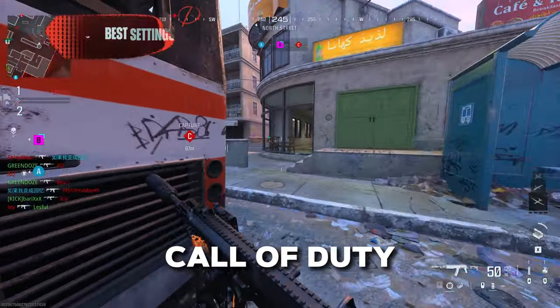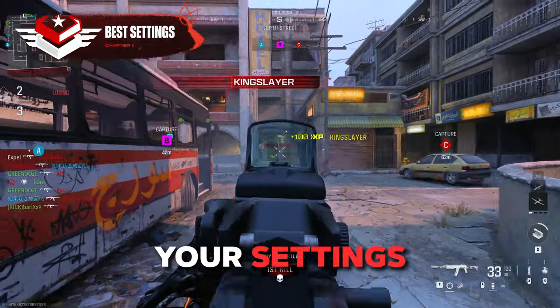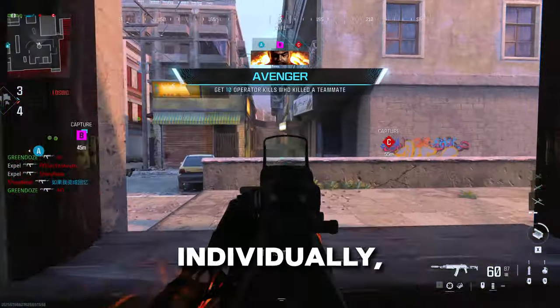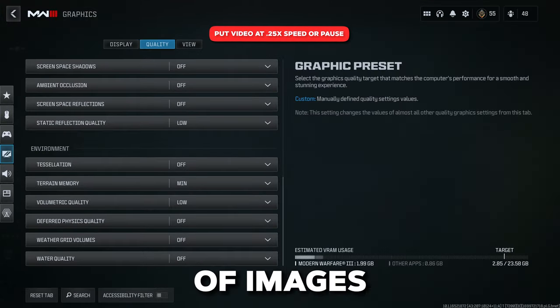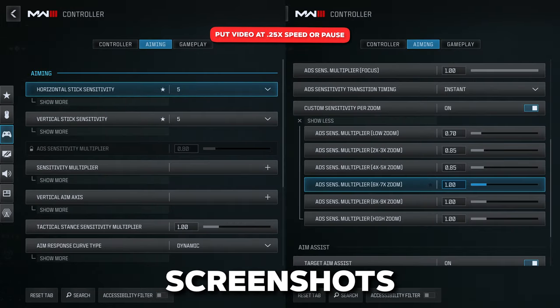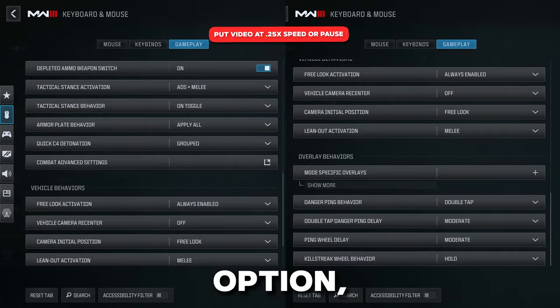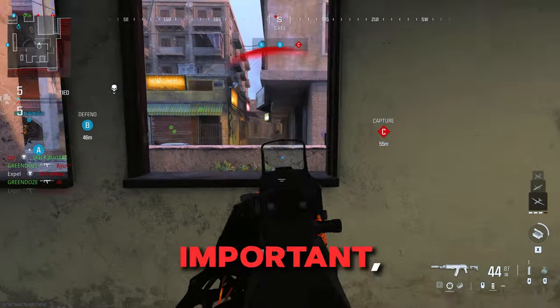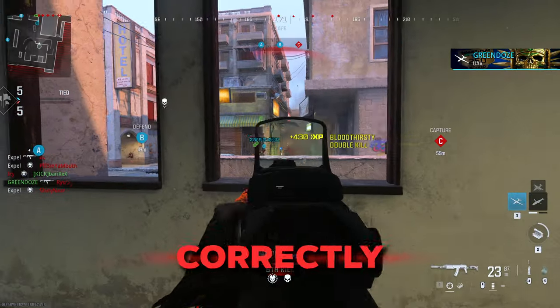In every Call of Duty title, you're forced to adjust your settings to fit your personal preference. Rather than taking 10 minutes to go through each setting individually, here's a series of images for settings that should be best for almost every single person. These screenshots were taken on PC, so if you find you don't have the option, simply skip it. Beyond those, there are a few settings that are extra important, so be sure to set these correctly.